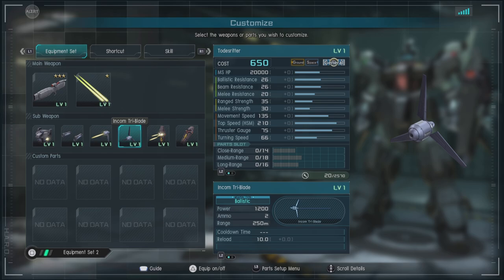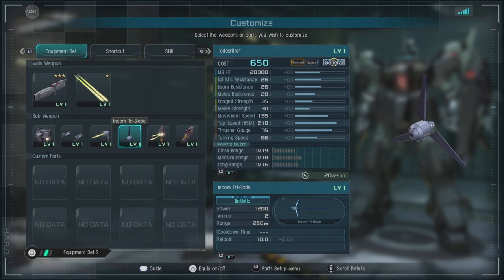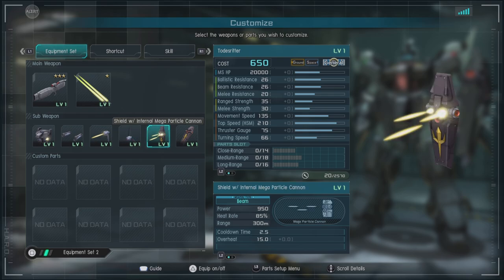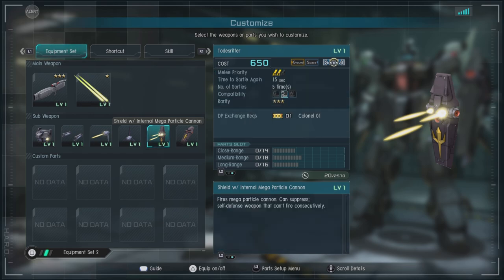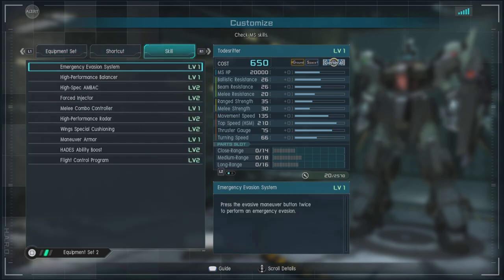The funnels shoot out and are great. You can team them up with the Encom tri-blades — hit somebody with one, switch to the other, get a lock on and then send the funnels out right after. It's pretty decent for doing some damage — you'll see that in the match. Then we have the shield with internal mega particle cannon, which is pretty decent, and of course a large shield.